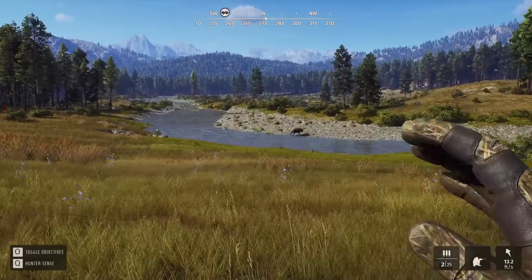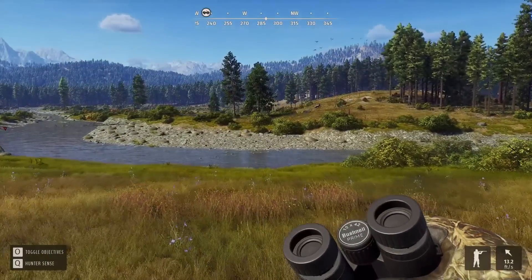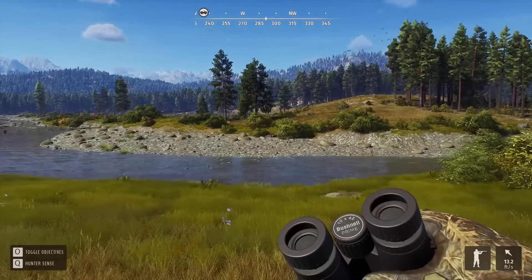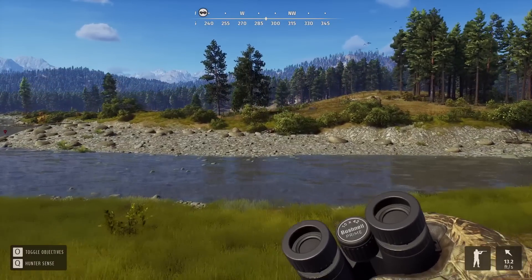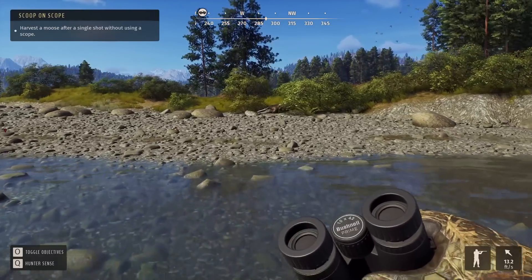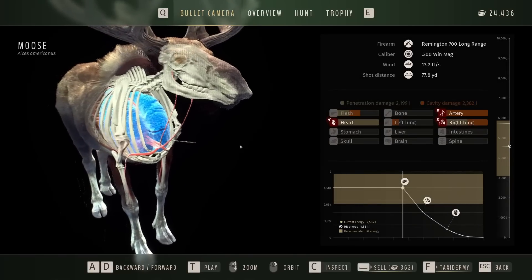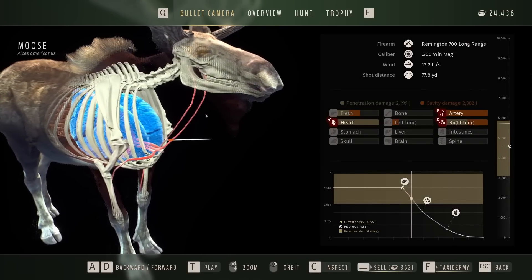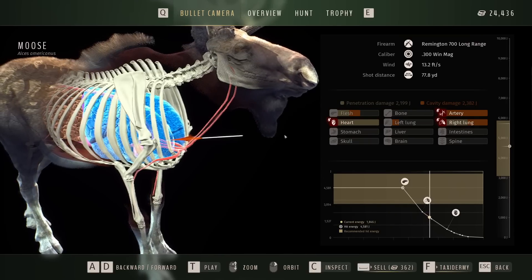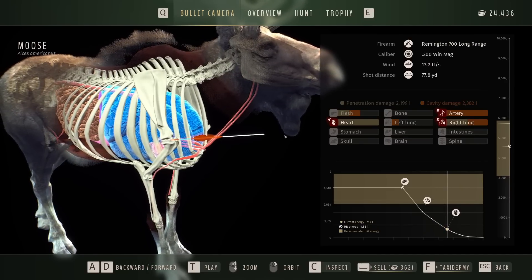We do need a single shot, so no follow-ups to try to get him down quicker - we'll have to let him drop. I chose to shoot the bull over the cow that's back there, just in case we can actually get the money from selling the moose itself. I believe when you use an animal for a mission you can't sell it, but we'll see. Only 362 credits - they may have balanced the moose, because they were like 1,300 at least the first one we ever shot.